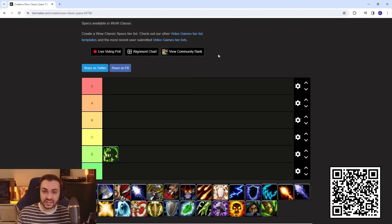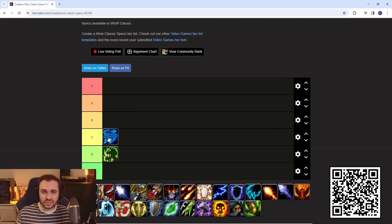Next up, Arcane Mage. They have decent single target pressure, especially running Arcane Surge where they can potentially one-shot somebody once every two minutes, but it leaves them relatively vulnerable afterward. It's a gimmicky spec, generally stronger in duels since the AOE pressure isn't that high. The AOE blood farm during Blood Moon has also been nerfed, significantly reducing AOE damage on the altars, so they're going to be in C tier.